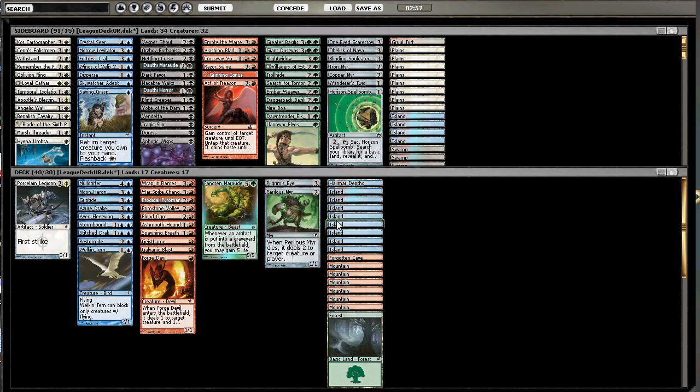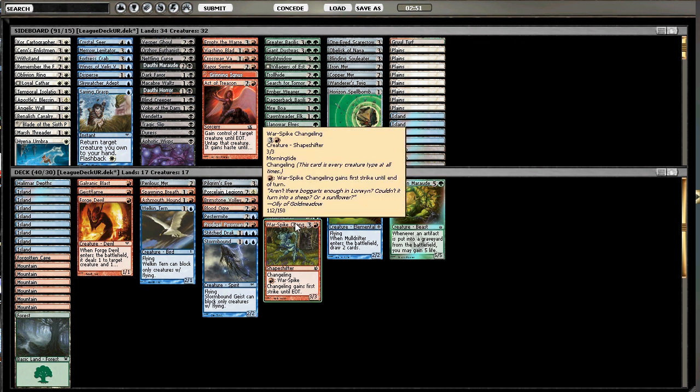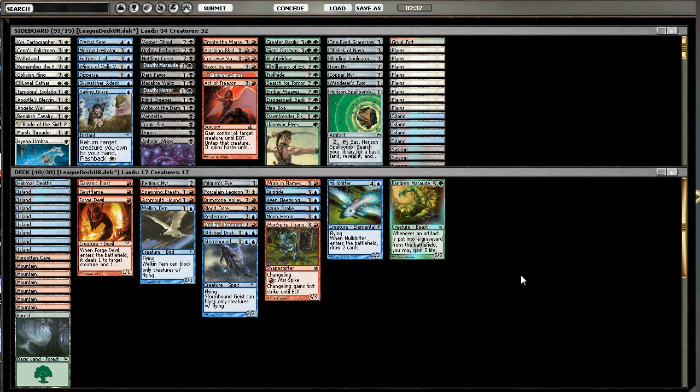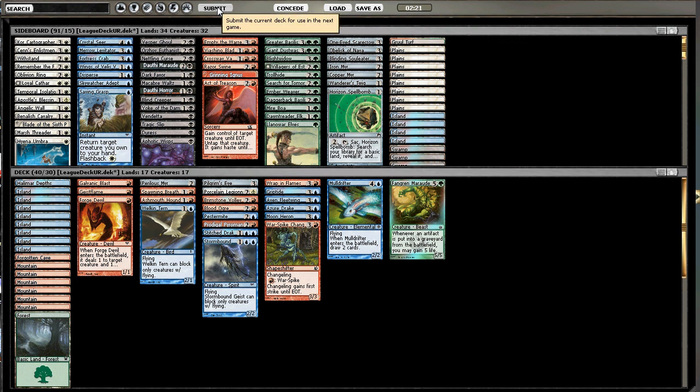Not sure if he got mana screwed or what — he only had three lands out, but maybe it was his second color he was searching for. As far as sideboarding: he didn't seem overly aggressive, I don't have any enchantments to take out that I'm scared of with his Silver Chase Fox. I pretty much like the deck as it is, especially given that I didn't really see anything too scary in his deck. I know he has Mutagenic Growth now, which is worthwhile to note.